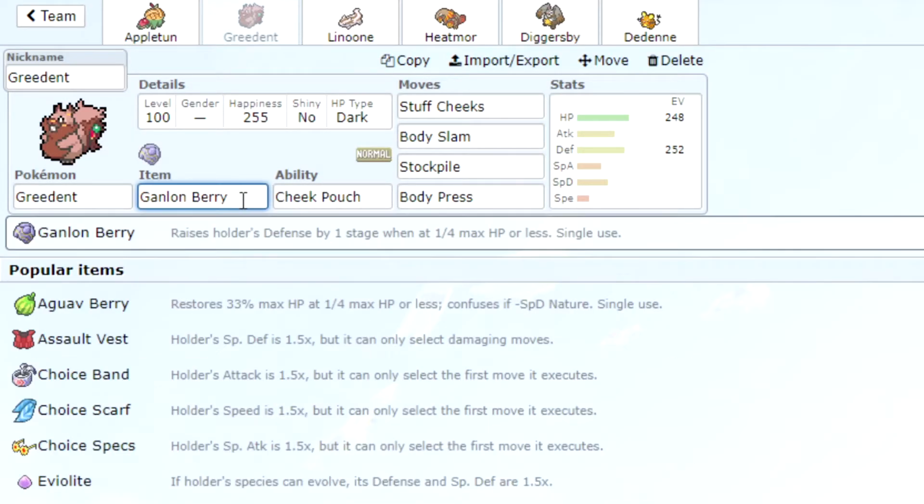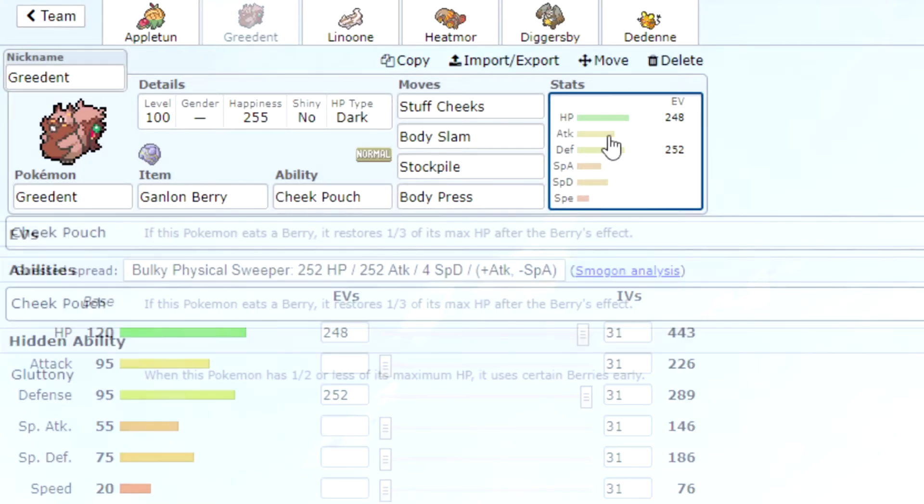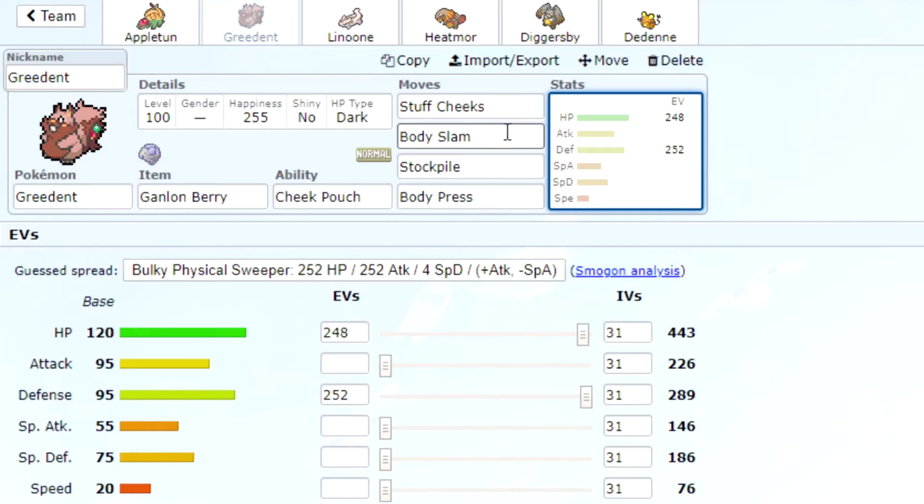Next we have Greedent with a Ganlon Berry, which raises your defense. We've given it Cheek Pouch so it gets one third of its health back when it eats a berry. Then we've got Stuffed Cheeks, Body Slam, Stockpile, and Body Press. This Pokémon is actually really good. We'll give it a plus Defense nature since we're going to be using Body Press for most of our damage.